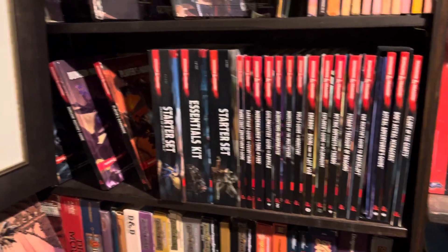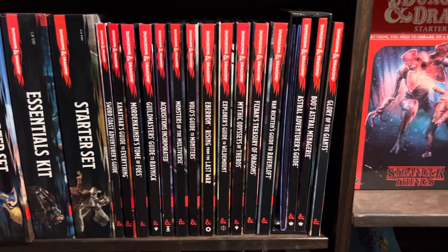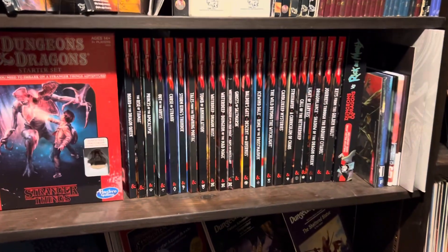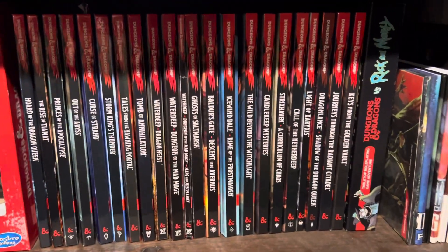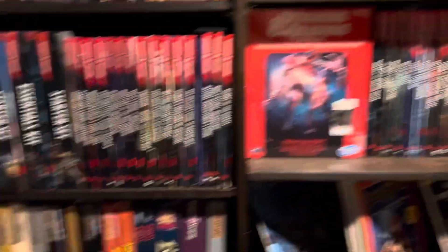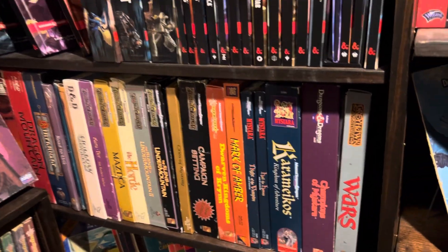So this is all the sort of core books, starters, and accessory books. And then this is all the adventures themselves. I think there's one or two new ones that I haven't bought yet, but otherwise I've got most. I've got all the box sets that I have under that, for the most part.